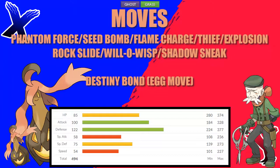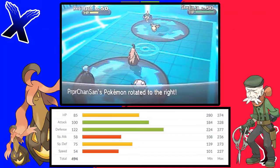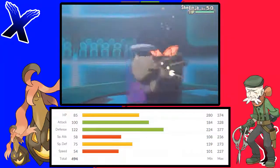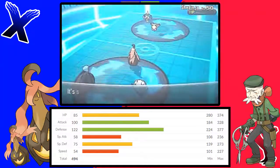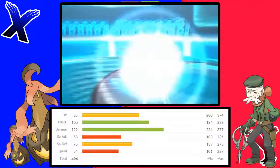If you know Gorgeist is about to faint, a good move to use is Explosion. The enemy won't see it coming, and due to that high attack stat, it will really leave a mark on even the bulkiest of Pokémon. Gorgeist's other STAB Ghost move is Shadow Sneak, the priority move. It might have a low base power, but due to being priority, it can really screw over an opponent who's already low on health. It also helps completely destroy Pokémon like Focus Sash Gengar who rely on getting off that fast Destiny Bond.